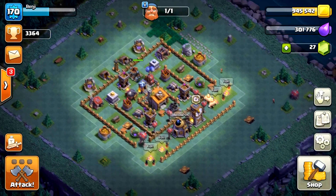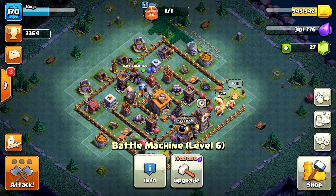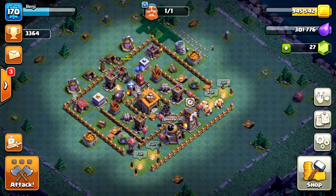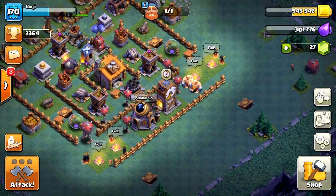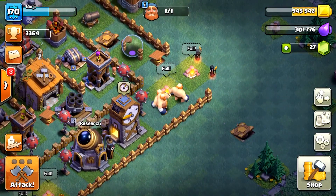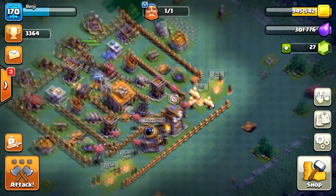I came to realize that swapping one camp for Giants was the perfect solution, because what we need is a distraction slightly more than what the Battle Machine alone can provide. As for tricky wall formations — how do we prevent the Night Witches from walking around a wall only to get killed by traps? The beauty of the Giant is that he is a Boxer, and one camp of Giants is enough to work as a wallbreaker on the outer layer wall.